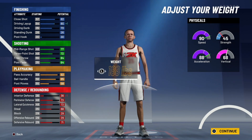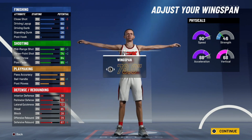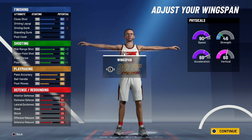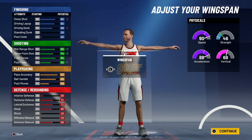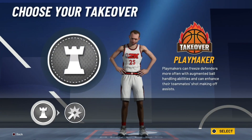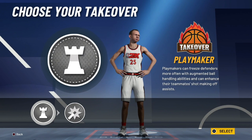For the weight, go down to 188 pounds. This puts your speed up to 90, and with the treadmill boost that gets up to 94. Acceleration goes to 88 and a couple other things change a little bit, but nothing crazy. For the wingspan, go down to 80 inch wingspan — not quite minimum, one above minimum. This gives you an 85 ball handle and a 74 three-pointer, which will go up once you get above 95 overall. You can also buy shooting boosts if needed, but you should be able to shoot consistently.